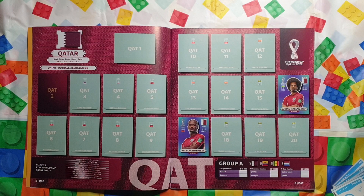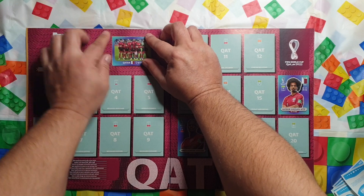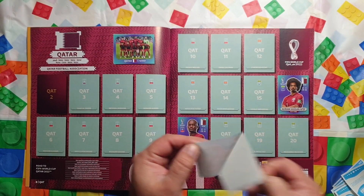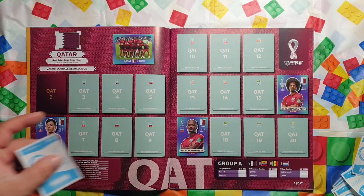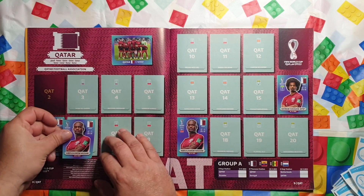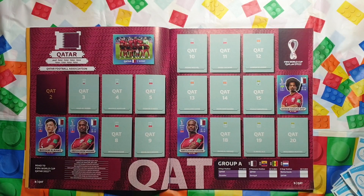We start with the Qatar team. We have the team sticker at Qatar 1. I already complained about this new way of numbering stickers — I'm just going to ignore it and move forward. QAT6: Bassam Al-Rawi. Qatar 7: Abdulkarim Hassan — I saw him play today. QAT9: Bualem Khouki — I have no idea how to pronounce their names.